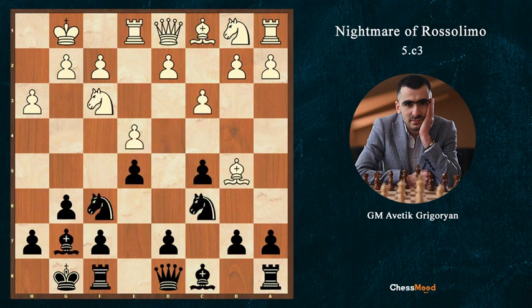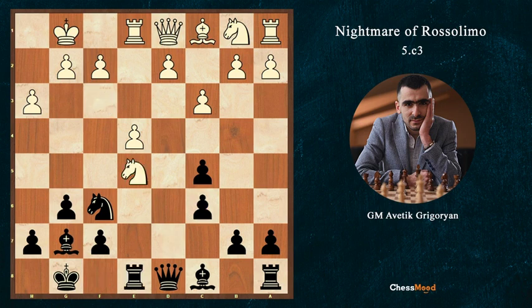That's the problem of Bc6: after dxc6, Ne5, we have Re8 and d4 is simply impossible.